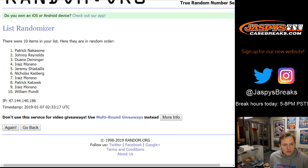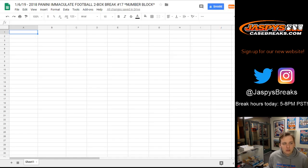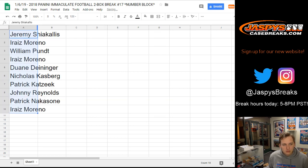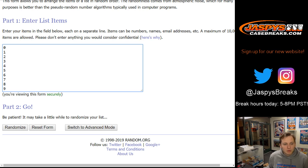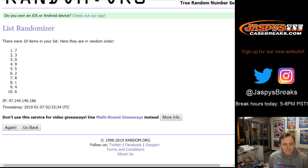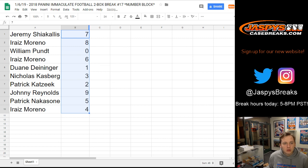1 and 2. Jeremy S down to I Raise. And the random numbers, 2 times. 1 and 2. 7 down to 4. So Jeremy S, you got number 7. I Raise, you have number 8. William with 0. I Raise with 6. Dwayne with 1. Nicholas K, 3. Patrick K with 2. Johnny with 9. Patrick K with 5, and I Raise with number 4.